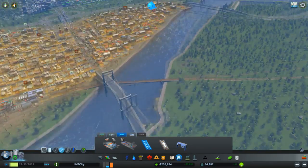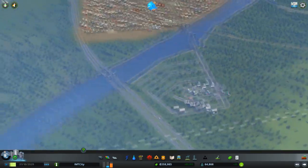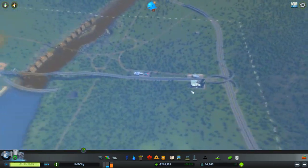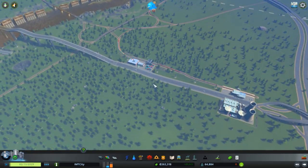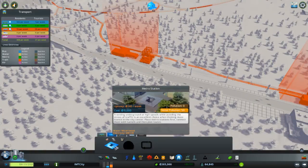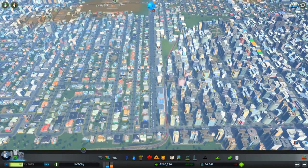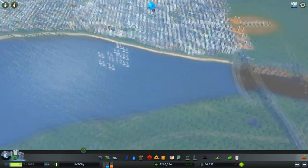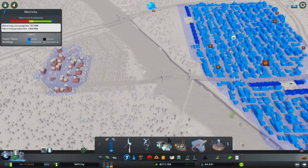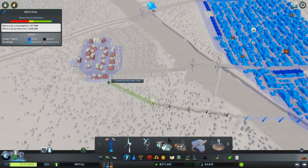All the buildings are being made and maybe I will get the milestone which unlocks the airport. I also want to get the subway or metro station, since you can go underground from here to there. Let's say right here you want a metro station towards the airport — you can just travel there. I see that there's a bit of a problem right now with the power.